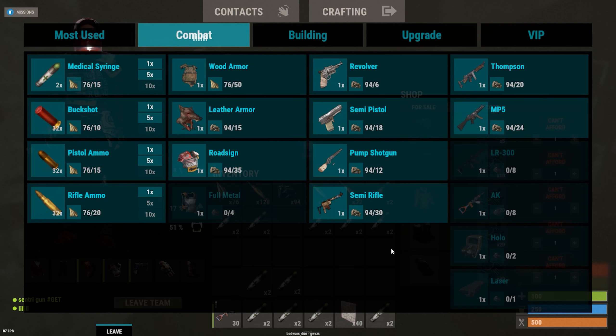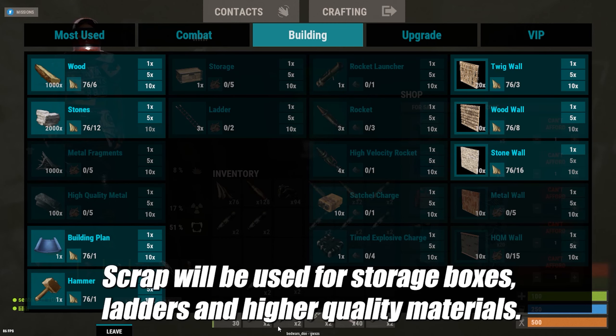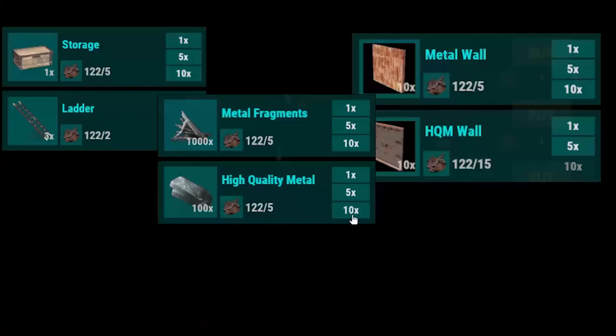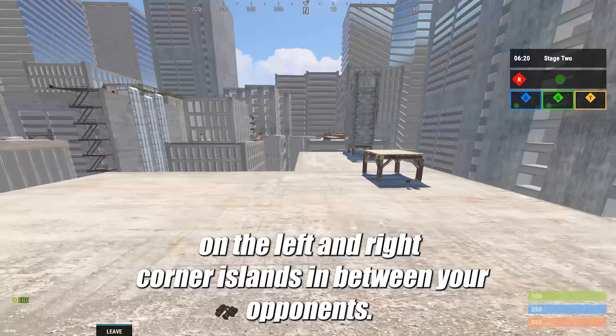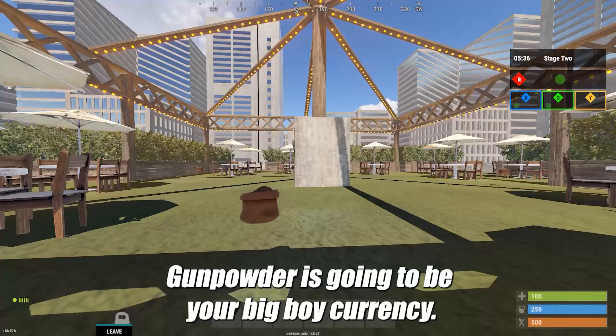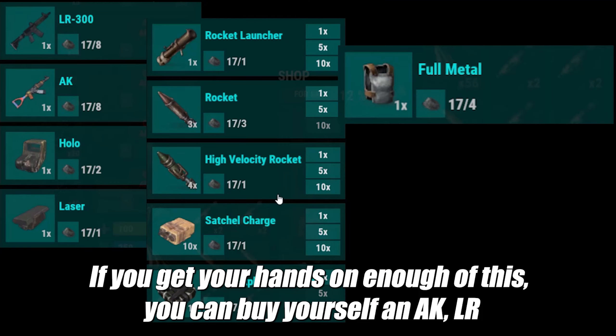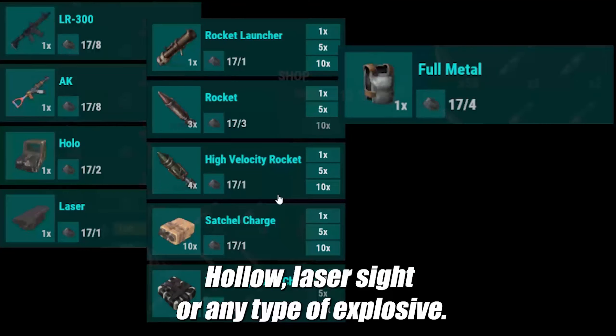Your other two currencies are scrap and gunpowder. Scrap will be used for storage boxes, ladders, and higher quality materials. You can find this currency on the left and right corner islands in between your opponents. Gunpowder is your big boy currency. If you get your hands on enough of it, you can buy yourself an AK, LR, hollow, laser sight, or any type of explosive. You can find gunpowder in the same spot as scrap on the corner islands, or the middle island. The middle island will have four spawns of gunpowder — this will be where a lot of your PVP happens.